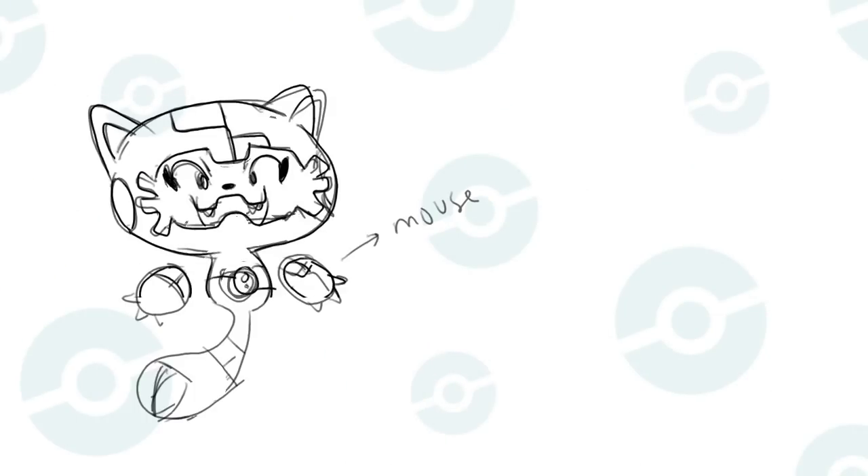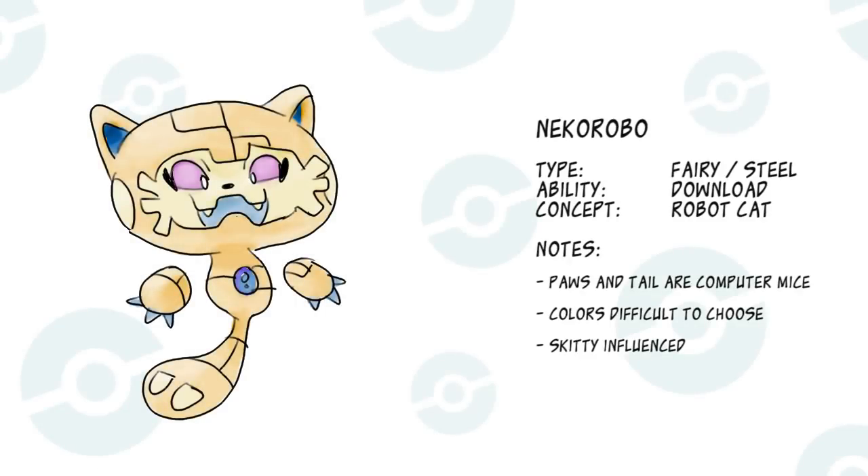Next up is a robot cat that's still a Fairy type. For some reason I kept picturing Skitty when I started this design, so please excuse any similarities. The design itself is pretty straightforward, with the exception of the hands and tail, which are made to resemble computer mice. The real challenge was finding the right colors — the majority of fairy types are pink and the majority of steel types are grey, so I wanted to add something that was neither. A few experimentations later, and we have Neko-robo.